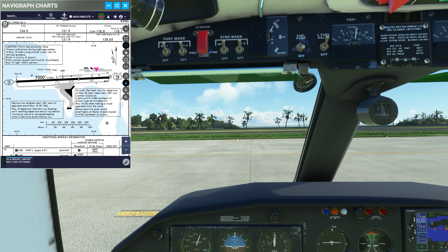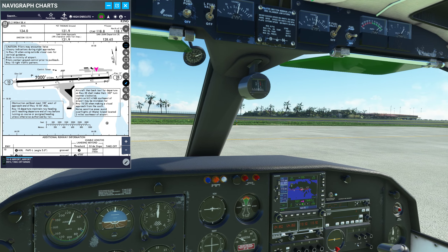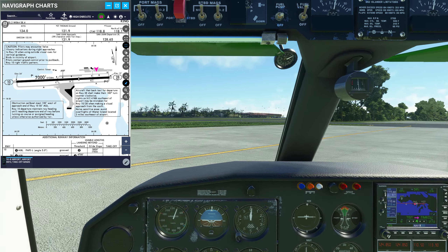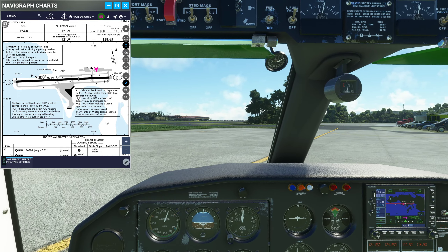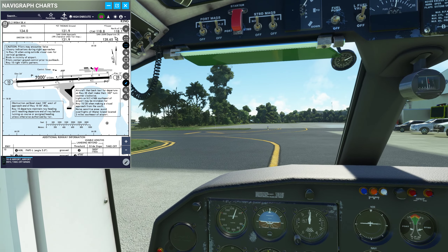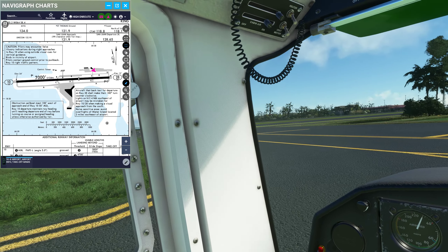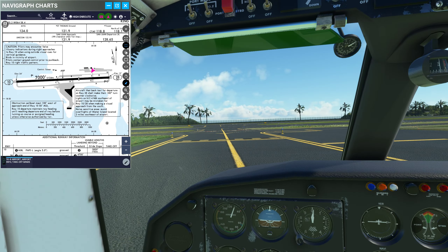Let's turn on the taxi lights, turn off the external power supply. Time to get moving here, that only took about 10 minutes. You can always tell commercial pilots because they don't mind letting their engines run - whereas when you're paying the fuel bill yourself, you don't like sitting there with the engines running.